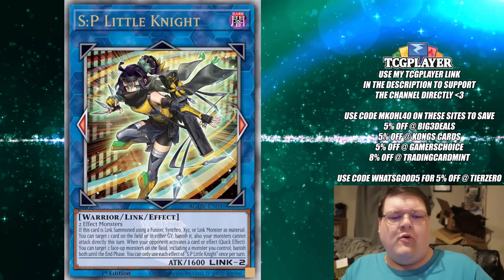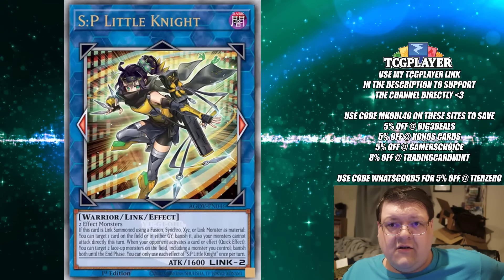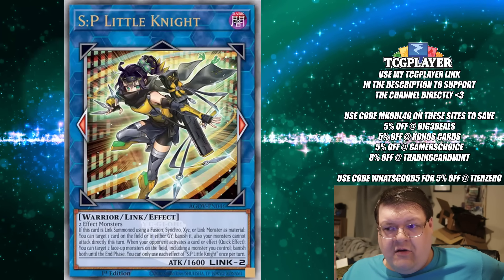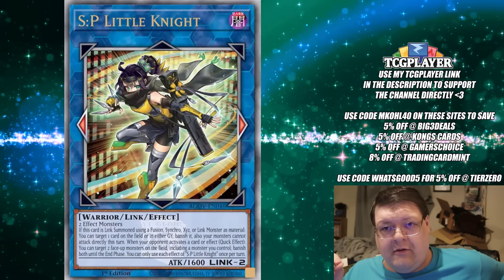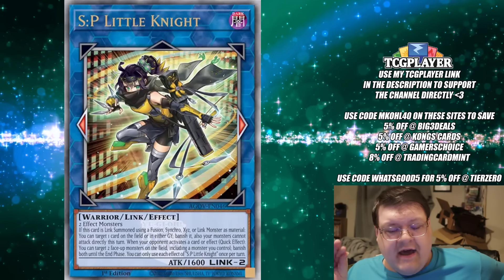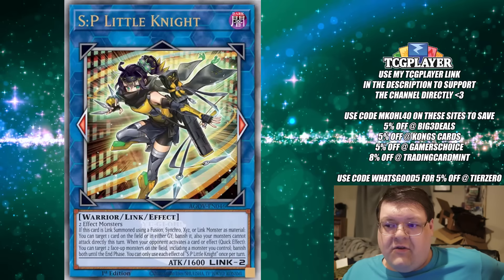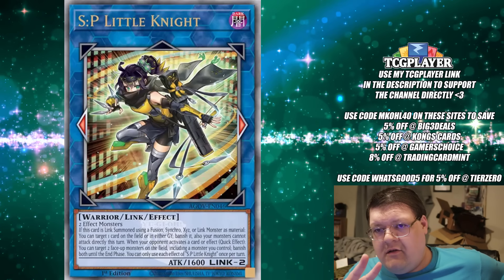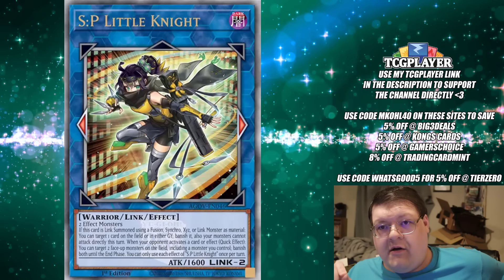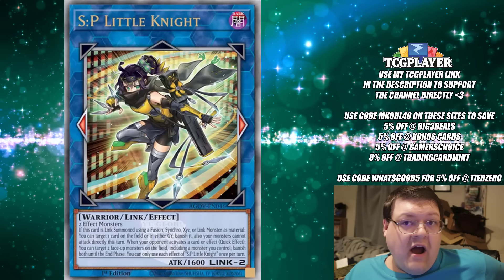The big controversial point: is SP Little Knight going to be a secret rare? You have two highly sought-after cards taking up the so-called waifu tax. Players know that Diabelstar and SP Little Knight are game-breaking cards. The fact that Doomsdaystar dodged that slot does tell me there's potentially hope this could dodge too. But the problem is you already have three quarter-century secret rares about to break a lot of wallets, and a lot of crazy things are going to happen because those cards are those higher rarities.